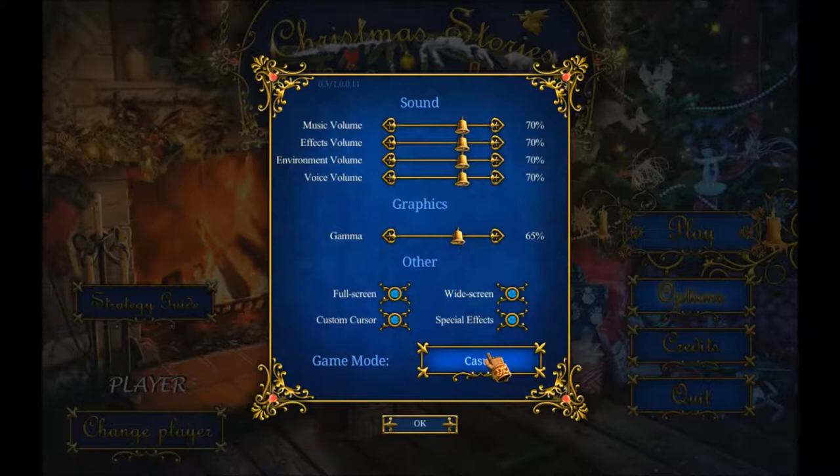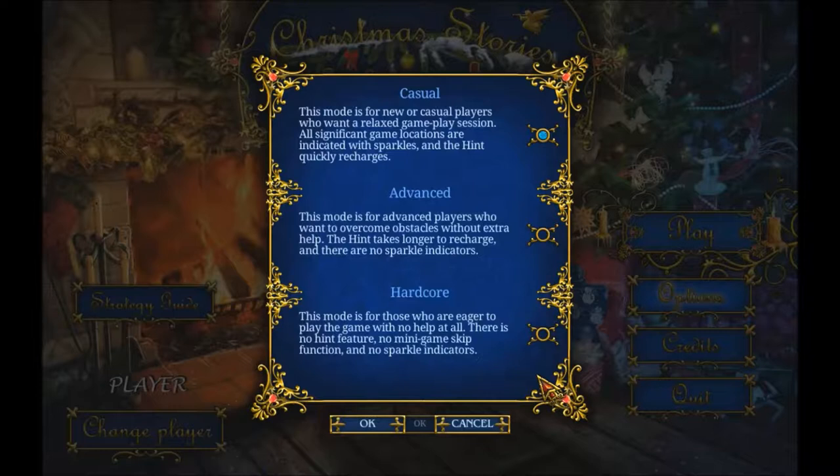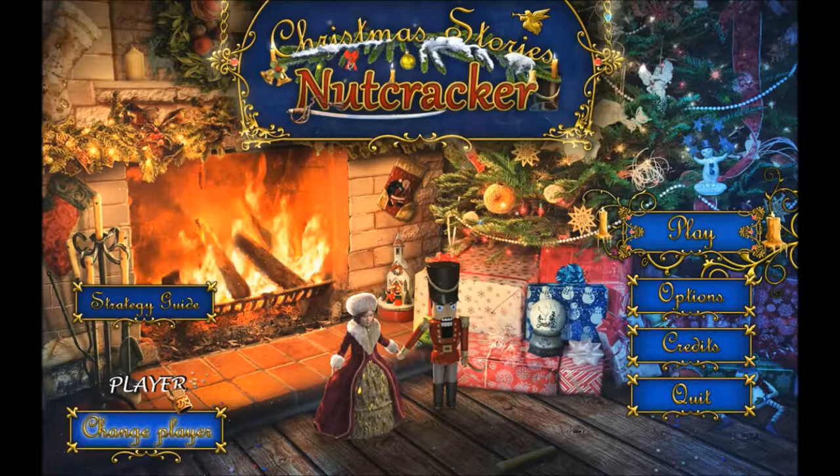In the meantime we will be having some fun. I'm just checking my settings here - I've got casual, which is very nice of Elephant to set it to casual. We also got advanced and hardcore as usual, but I don't play those. We are playing for fun and I don't like to get really frustrated.